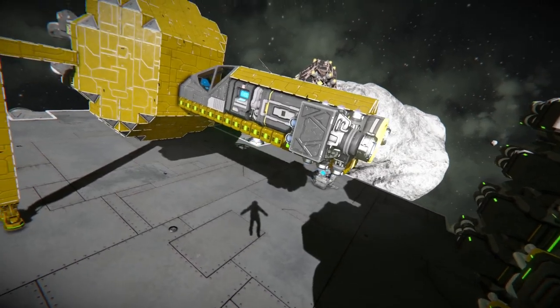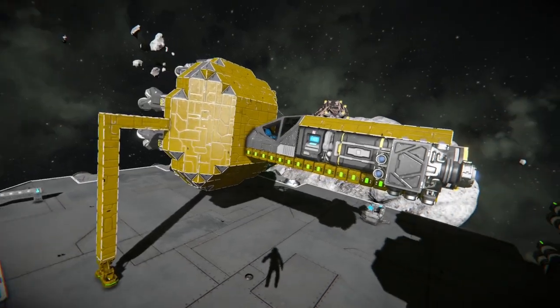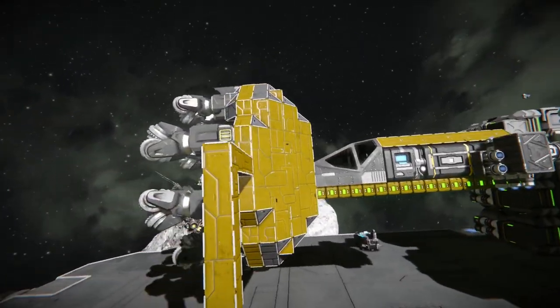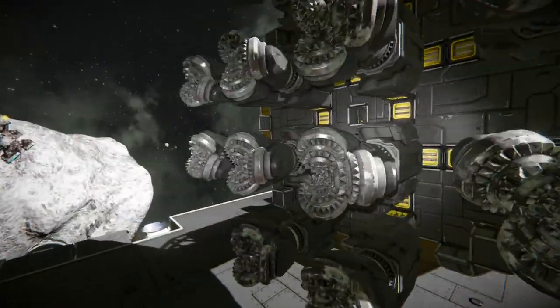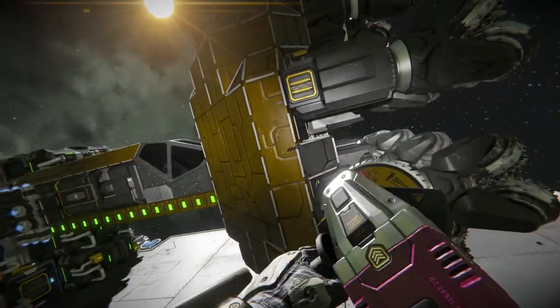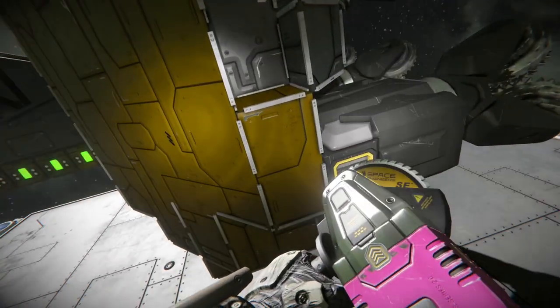Later on I'll show you how to set these up where you can basically set it to continuously push your vessel while you're mining without you having to really monitor it — that way, if you wanted to build a tunnel, you could come back a few minutes later to see how far it's gotten. In space, with this many drill heads, you are going to be drilling a lot faster than on the ground, because there's no gravity to slow you down or slow the material down.